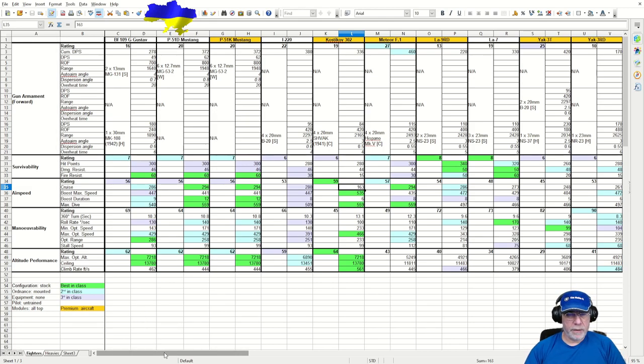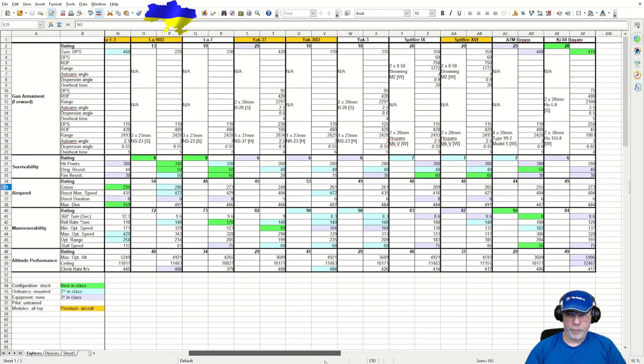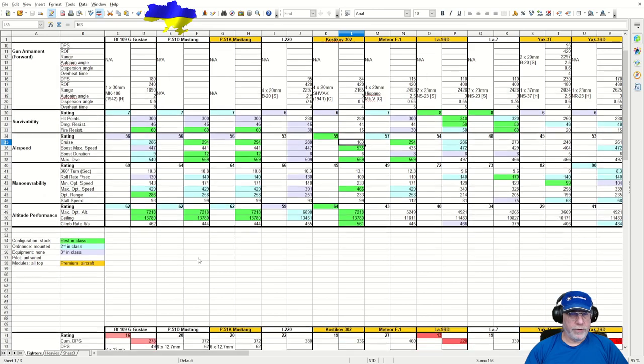Altitude performance again lends itself to the slash-and-burn approach against turn fighters. Generally you've got pretty good altitude performance against those. The Mustangs and I-220 will be right up there with you; so will the Kostikov. The Meteor interestingly tends to fight at lower altitudes. The turn fighters generally have significantly worse altitude performance. Even against the Ki-84, try to get above it.